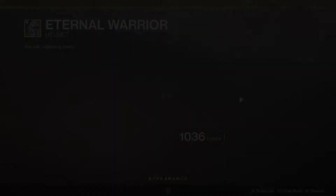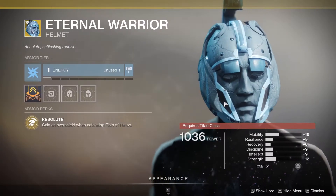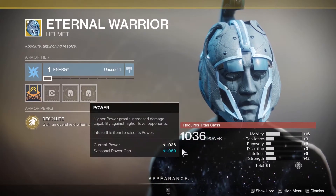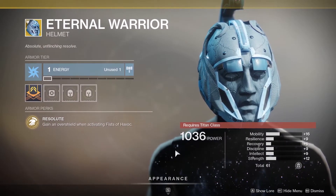Titans, you have the Eternal Warrior if you want to look like Nightmare Fuel. This helmet is extremely creepy and its perk is not very good. Gain an overshield when activating Fists of Havoc. Whoopee-doo.